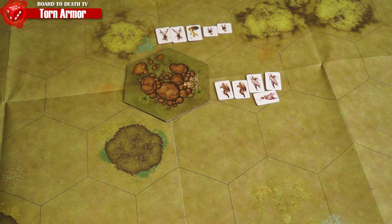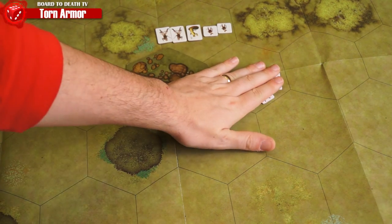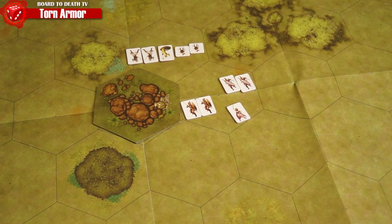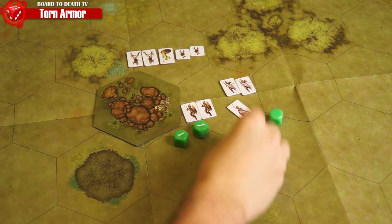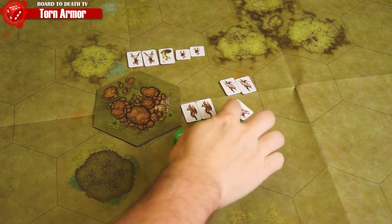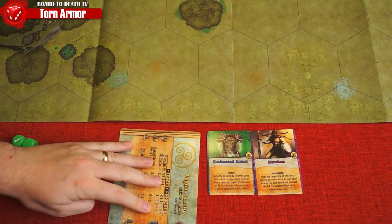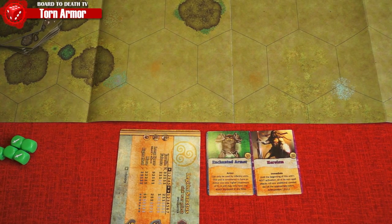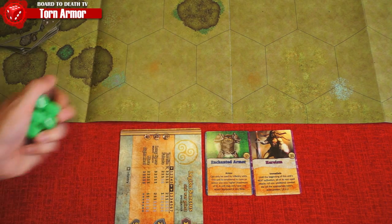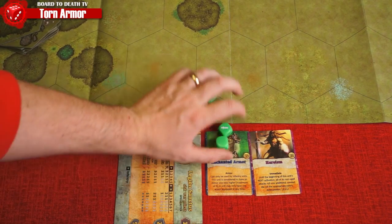Double time simply means moving your unit twice. When moving, you need to take into consideration the terrain type — some will cost more movement points to enter. Concentrated attack means once per unit activation you may reroll any dice that missed. Wait simply means you don't do anything; this may be useful as some units can act on an opponent's turn. When a unit has finished activating, we turn a stat card sideways and it becomes exhausted.